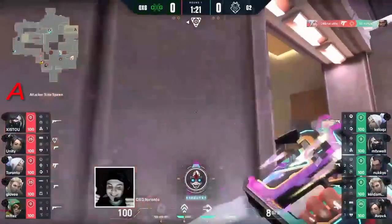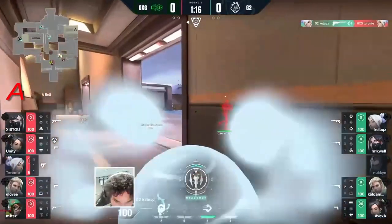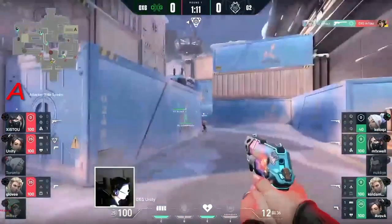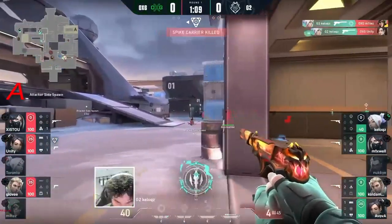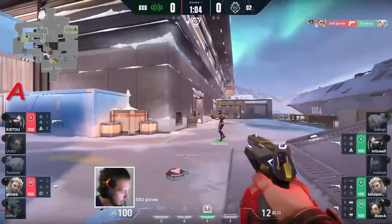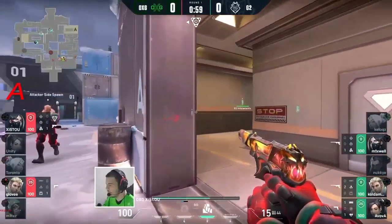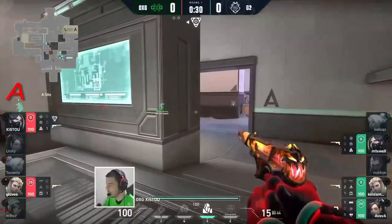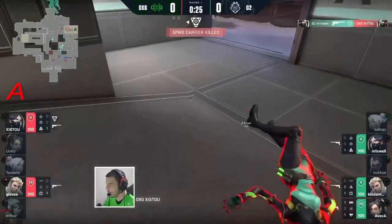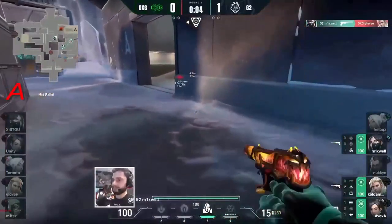It's gone both ways on both occasions, starting off well though. Toronto for Oxygen — he'll be able to find Nuki, and Kellogg's is able to answer. Toronto falls as well as Mites. The ghost one-taps are strong, looks for a third but can't quite find the big four. Now it's two players left alive for Oxygen, and this will be close — if they lose just one of these players it puts them in a bad spot. A really terrible place for the spike to get dropped. Mixwell wins two on the trot, and it's a good start for G2.